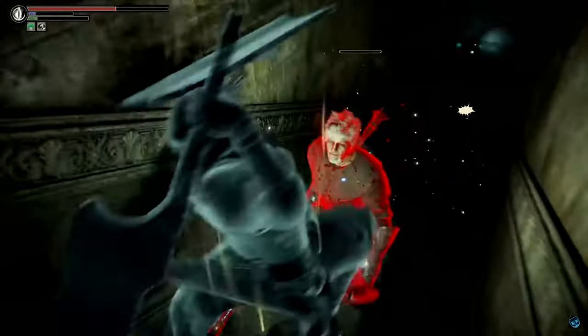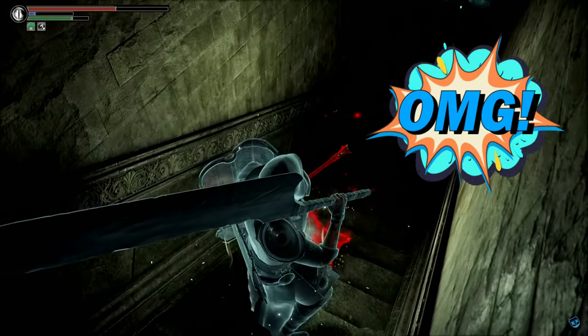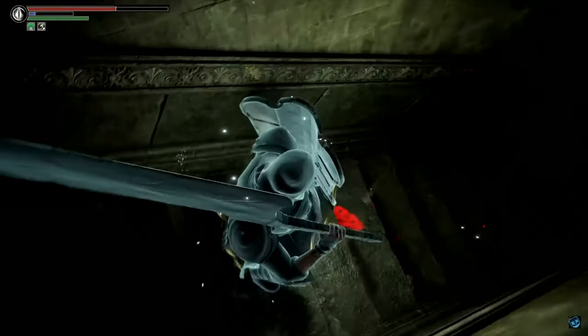After a couple of minutes of blocking and attacking, I was able to bring him down. You should easily be able to take him down and collect the souls and his sword, the Phosphorescent Pole.